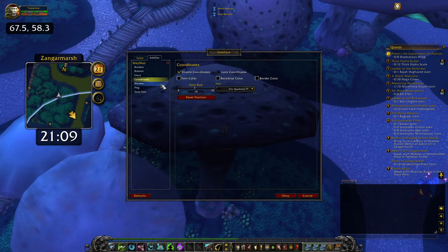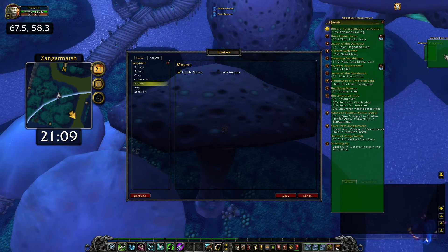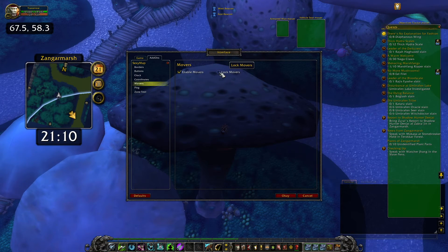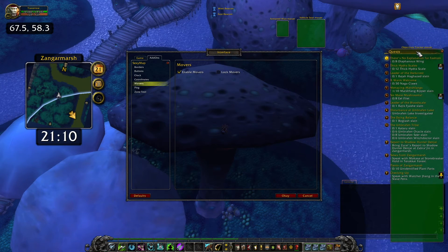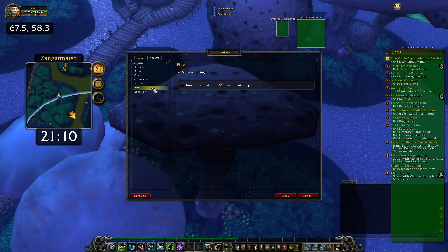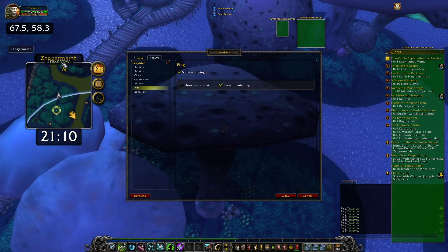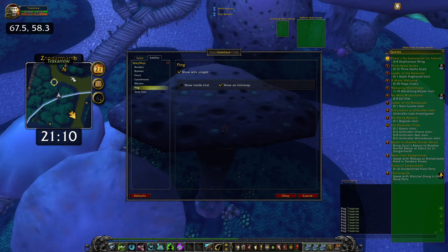Movers - enable movers. That's quest tracking, vehicle, scene, armored man. Then you can lock them again. It's just a few nice features - it's not like MoveAnything where you can change everything. Also show who pinged and show inside chat, or show on the minimap - you can see my name pop up if I use it.